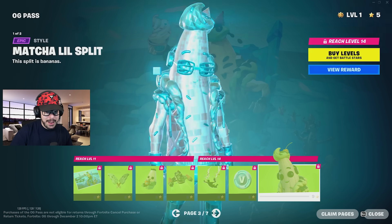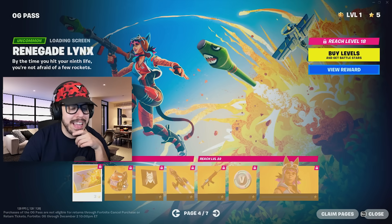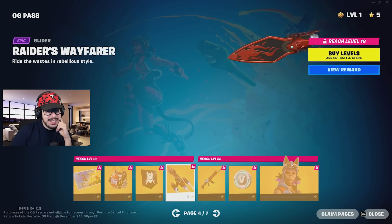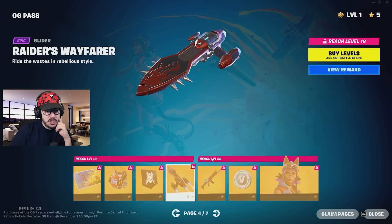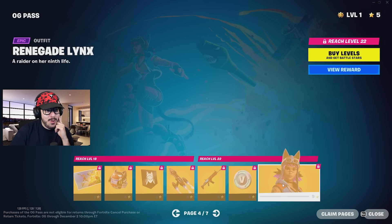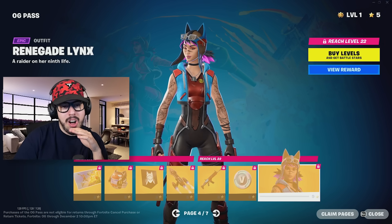You got some more styles for Little Split and all that good stuff, some V-Bucks — you can get a good amount of V-Bucks in this pass. And then this is probably going to be one of my favorite pages: Renegade Lynx, so Renegade Raider and Lynx put together. This glider here looks like a surfboard, really awesome. And we got this Scar here, some V-Bucks, and of course Renegade Lynx herself. Such a cool skin, actually so awesome.